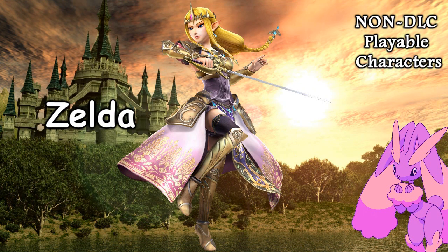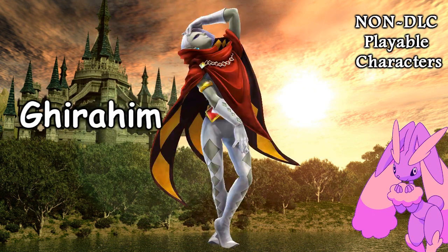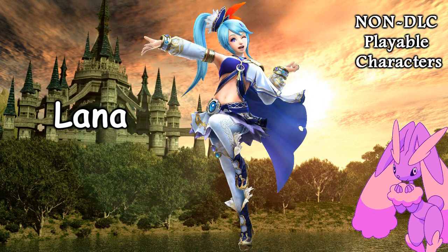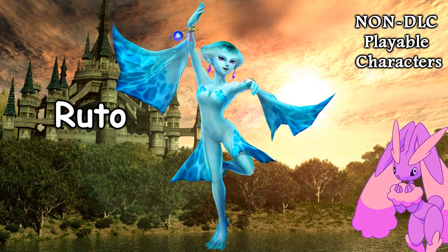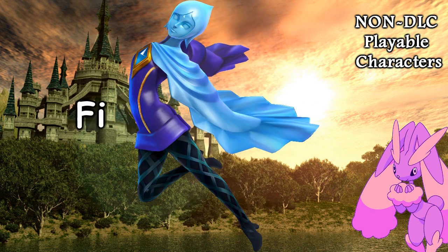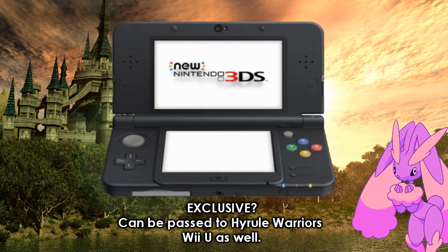The non-DLC Hyrule Warriors characters in this game are: Link, Zelda, Impa, Sheik, Ghirahim, Cia, Volga, Wizzro, Lana, Tarunia, Ruto, Agitha, Ganondorf, Midna, Zant, and Fi. In the 3DS version, they added Linkle, Skull Kid, Toon Link, Tetra, King Daphnes also known as the King of Red Lions, Medli, and Marin.